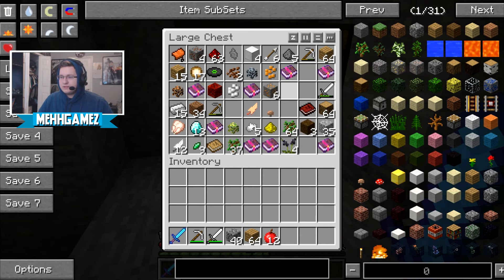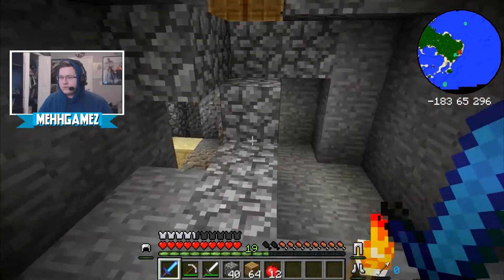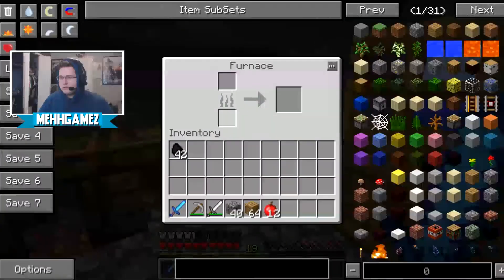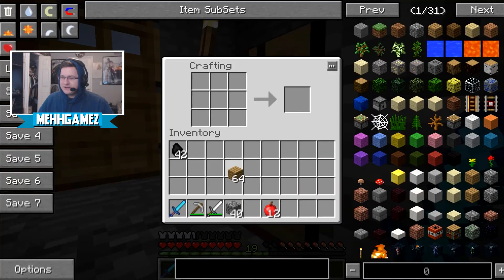We're gonna want to bring probably torches. Do I have torches in the chest? Do I have coal? Is all my coal just that coal? I really didn't get that much coal when I went down there — that was dumb of me.